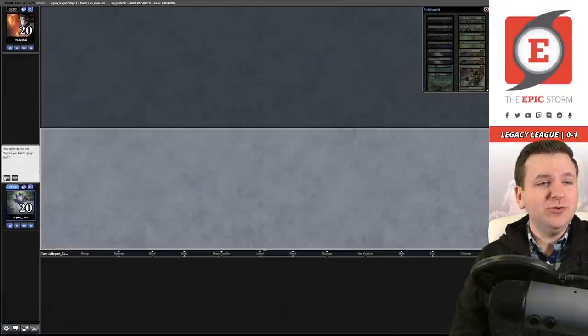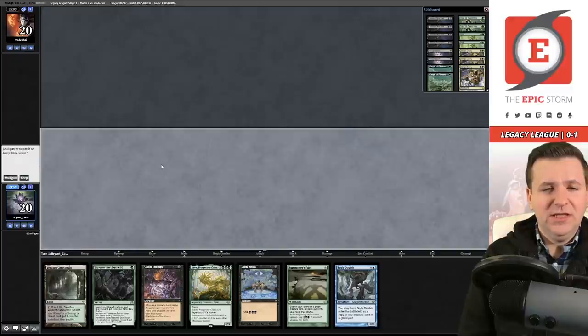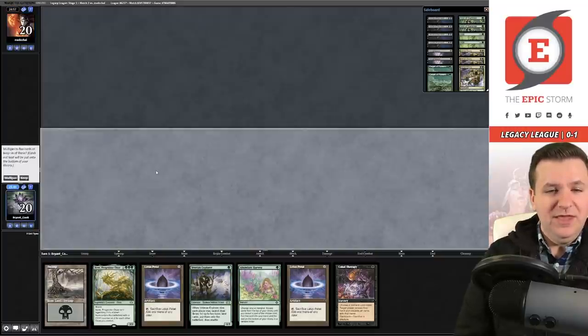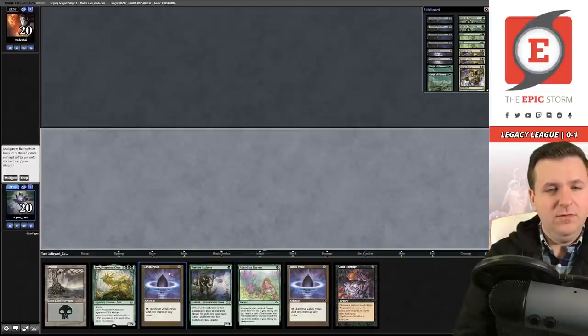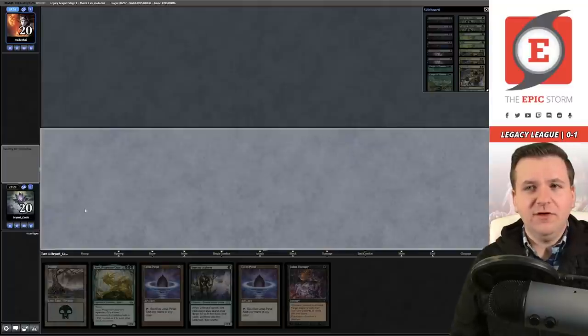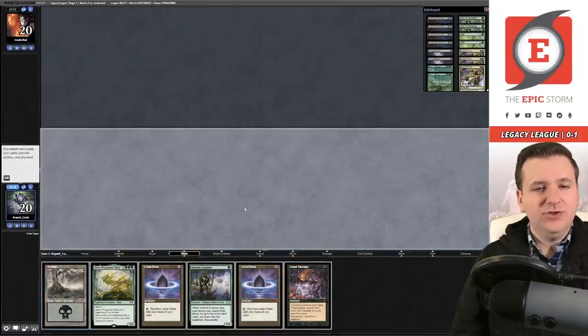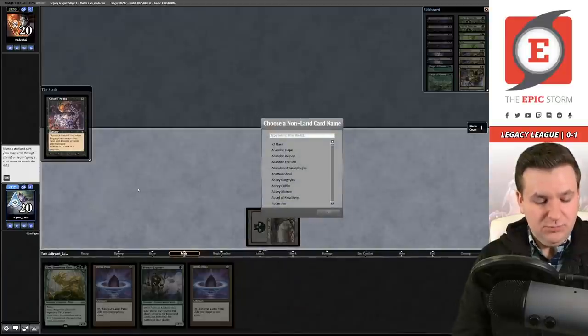Welcome to Match 2, and we're on the play. Our opening hand is slow — we don't think we can keep it despite having Summoner's Pact for the Hulk. We're looking at an Aeve hand. We lead with Cabal Therapy naming Force of Will against what looks like Painter — they reveal Painter Servant and Karn. They chose not to play the Painter, so I name Painter Servant next.